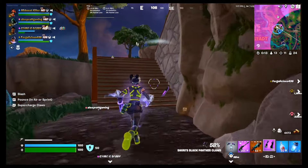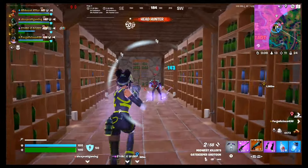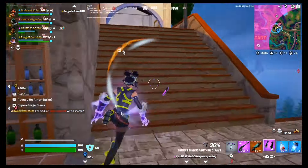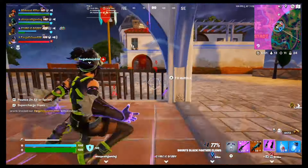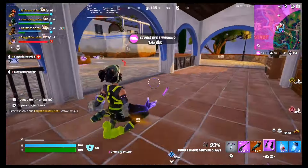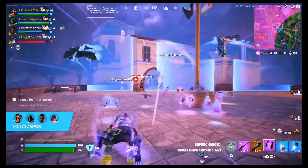In a recent match on Loot Island, my team was dropping fast. Instead of jumping in to help right away, I spotted an opportunity to charge my Claws in the middle of battle. It was definitely a risky move, but if you time it right, the payoff can be huge. Just a heads up — it's smart to have the supercharge ready before you get into a fight.